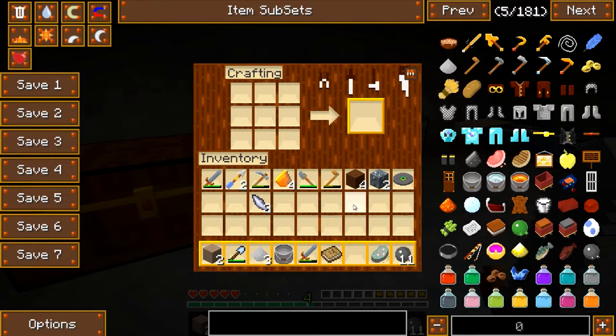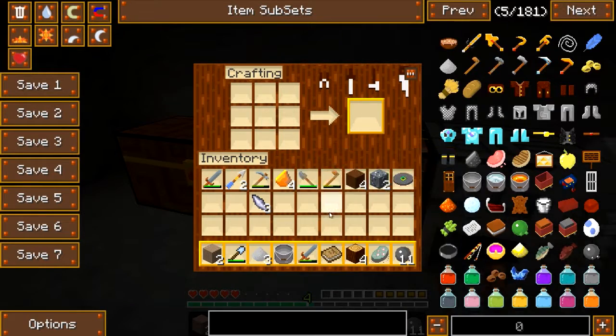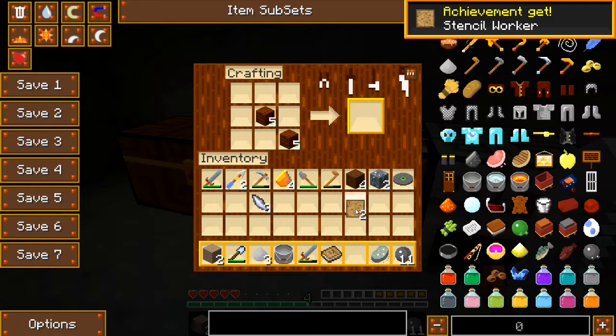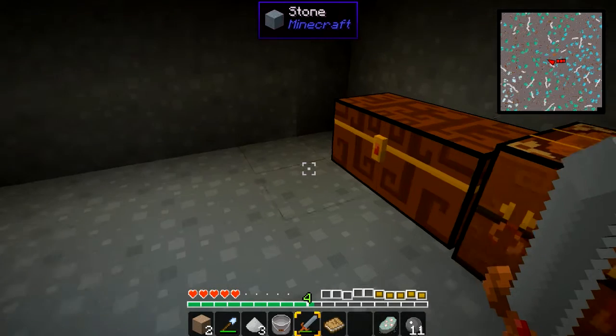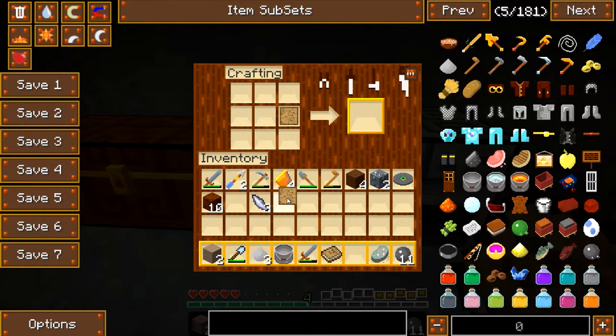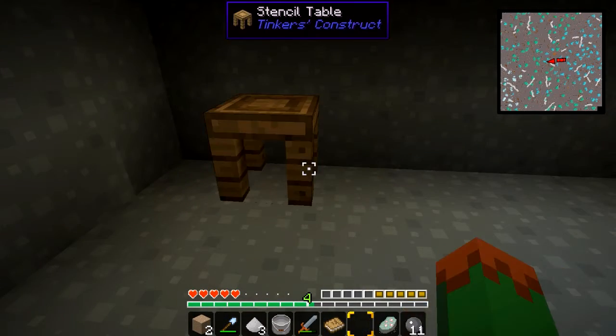Two sticks, two wood — I need to make a pattern. I don't have any wood; I lost my wood. Oh well, I'll have to go back topside to get some more. I can make a stencil table. Let's make a stencil table. It gave me a new book! I'll put the stencil table right here.